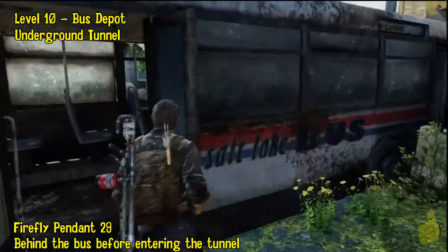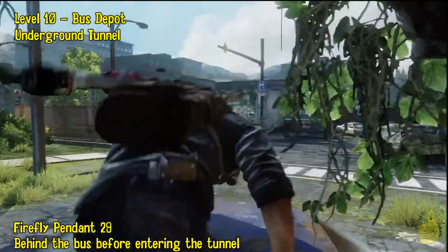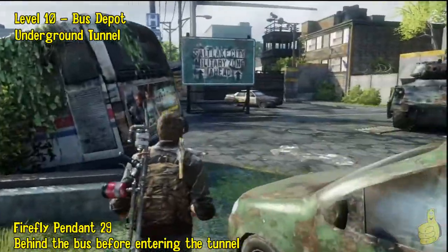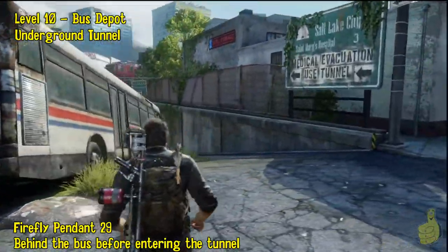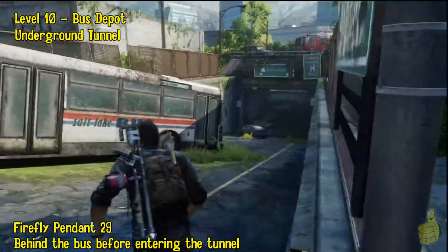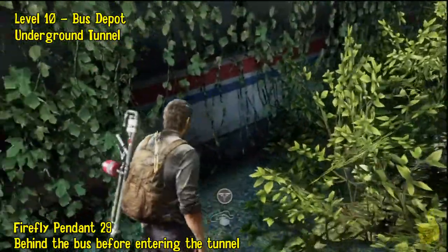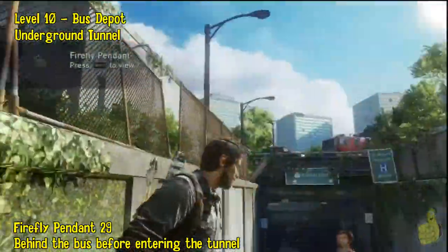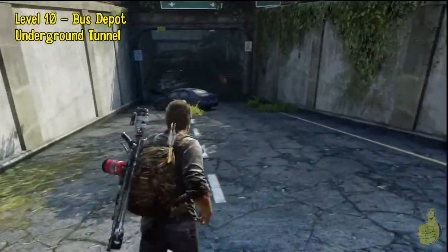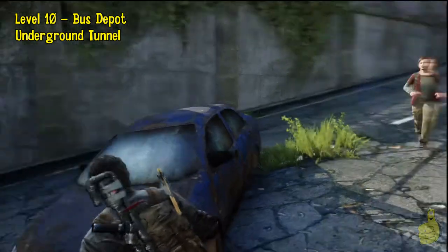We're going to have a couple items along the way. As you can see, we are picking up right where we left off. As we cross through onto the other side of the bus, it actually brings us to the underground tunnel. We have opened up the new area. First things first, before advancing anywhere, feel free to take a look around — I doubt you'll find anything, as we didn't. But depending on your level of difficulty, it may yield some goodies. Before making it down into the tunnel, make sure you double back behind the bus on the left and pick up Firefly Pendant number 29. Once you've got that, go ahead and advance into the tunnel.